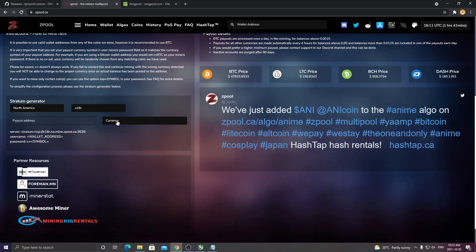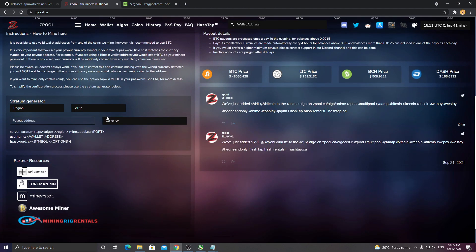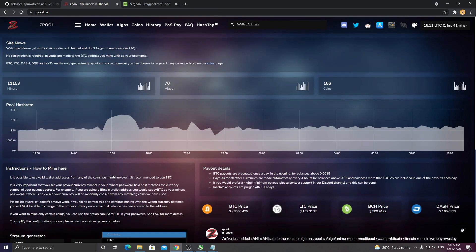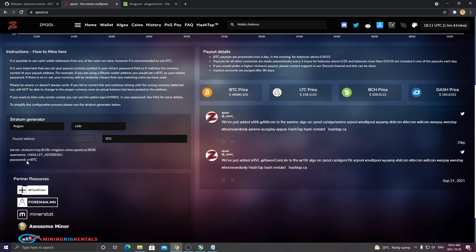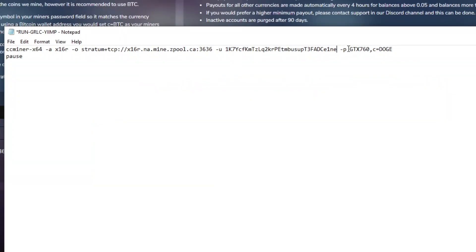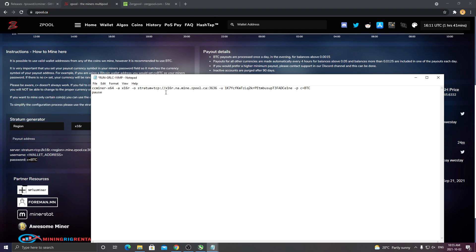If you want, you can use Bitcoin and everything — just saying it might take a while for a payout depending on your 2GB graphics card. For this sake, we'll just do the Bitcoin one. Now click the little currency dropdown on the website. You can paste your payout address there. You're going to have a whole list of payout currencies — I'm just doing Bitcoin for now for this tutorial, but there's a whole bunch of different coins you can look into. Click Bitcoin, and as you see, it says password C equals BTC. Copy that and paste it after the dash P for the password in the command file.